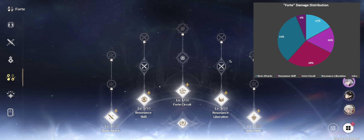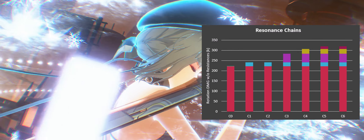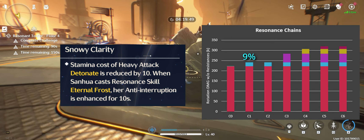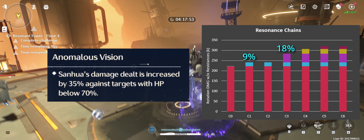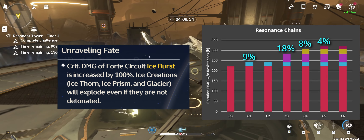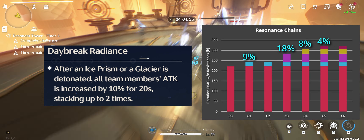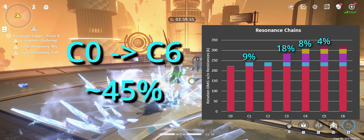When raising her abilities, your resources are best spent on her ultimate and Forte circuit, followed by basics and skill, and lastly intro. Her resonance chain C1 gives her a conditional crit rate buff for a 9% DPS boost. Her C2 provides some quality of life but no damage increase. Her C3 is a big damage boost but only works on enemies with 70% or lower HP. Her C4 enhances your next detonate damage after casting your ultimate. Her C5 only boosts the damage of her ice explosions. Her C6 is an attack buff for the team that she herself doesn't benefit from, as it's activated at the very end of her rotation. C6 Sanhua deals roughly 45% more damage than a C0 Sanhua.